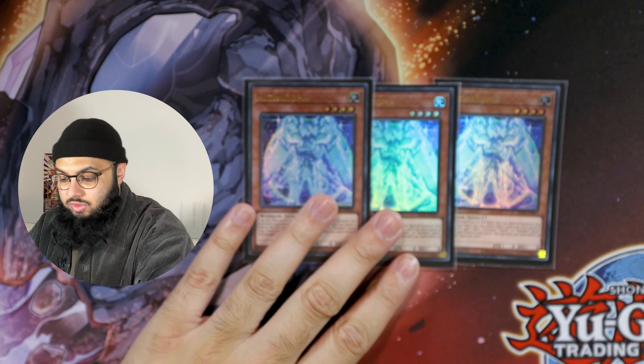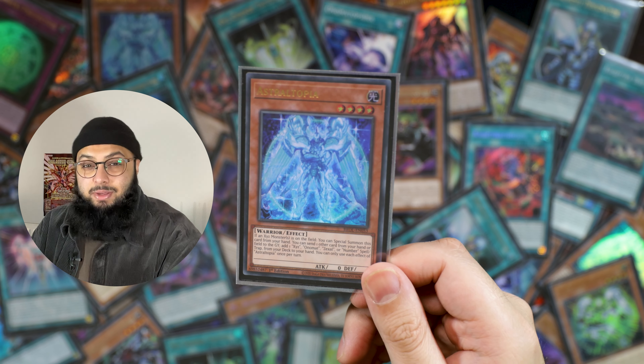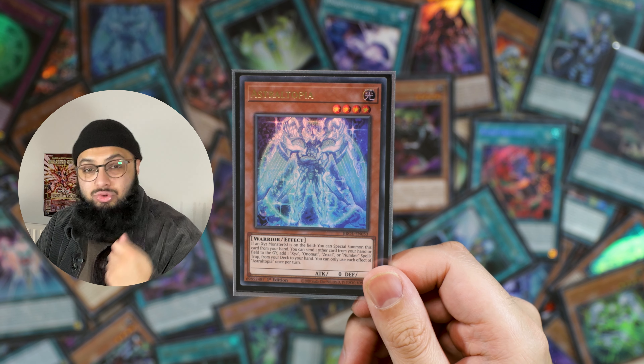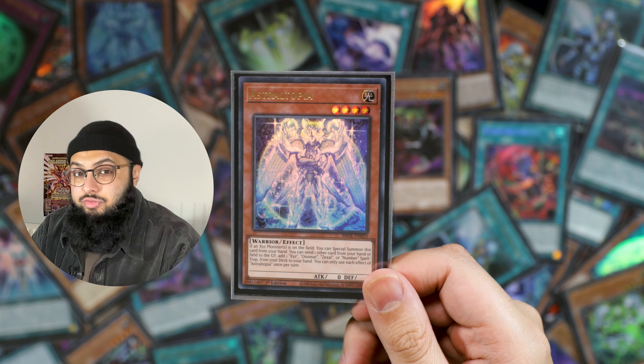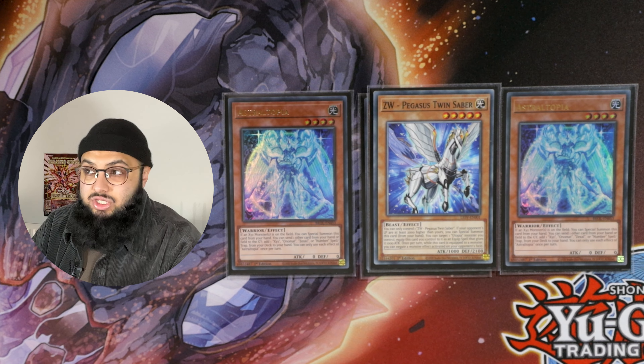First off, you want to start with three Astrotopia. When an Xyz is on the field, you can trigger this effect in hand to special summon itself. The card can search your Draw 5 spell card or the omni-negate, which is the most important card. In a pinch it can set up your Draco Future really easily. Astrotopia is a really important card.